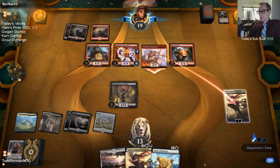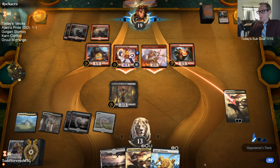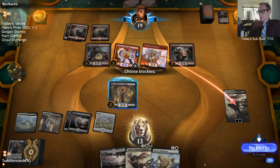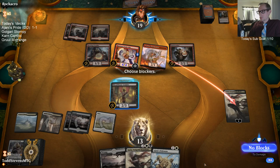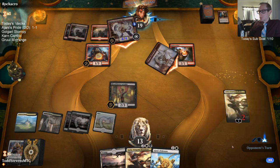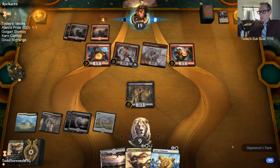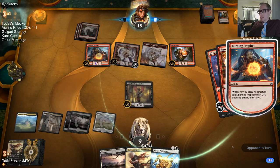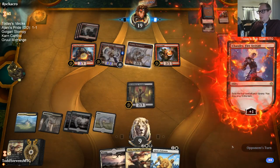Thank you. I just didn't have a good block on the Steamkin. Even if I block the Steamkin so they don't add mana, they just don't have to play anything else and they still have four creatures to my one.